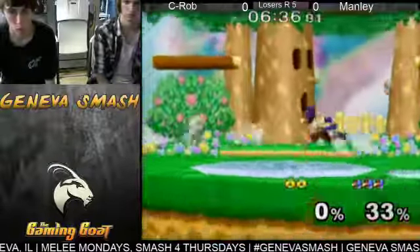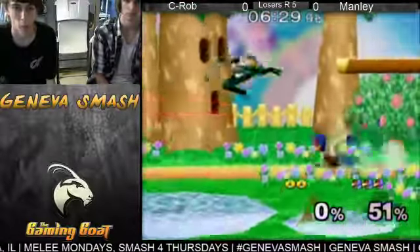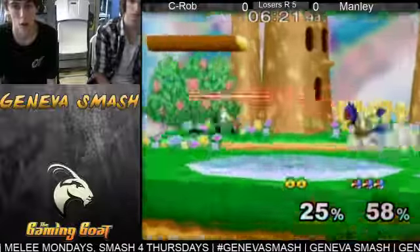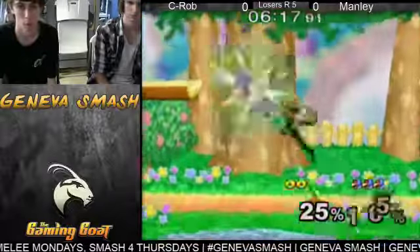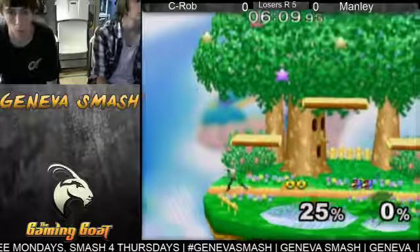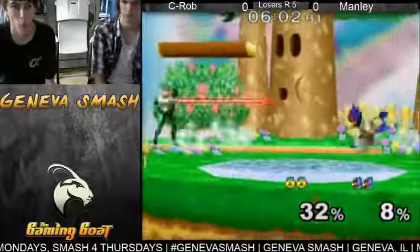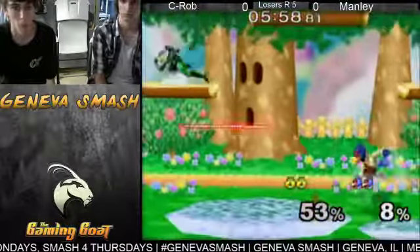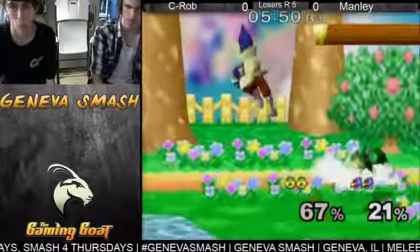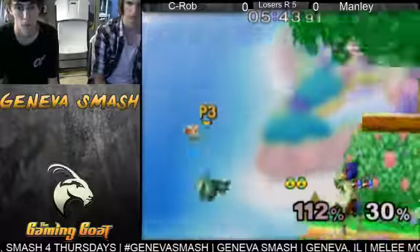C-Rob's definitely keeping it close, but Manly seems to be pulling ahead a little bit. Nice short hop by Manly. Evening it up. We see C-Rob just trying to platform camp, trying to make sure that Manly doesn't get those lasers, because when Manly does get those lasers he gets basically a free approach — he's just going out there with forward airs.